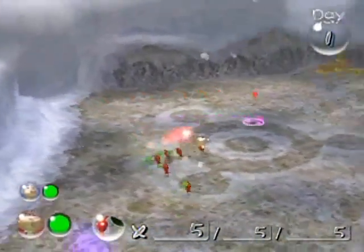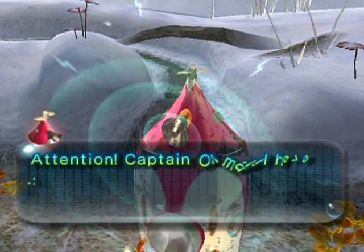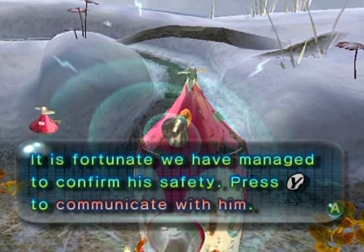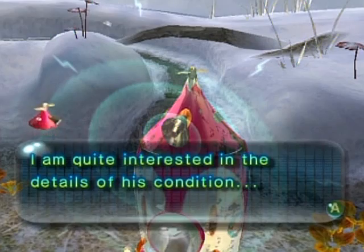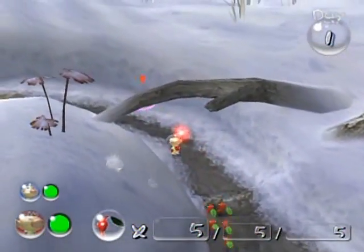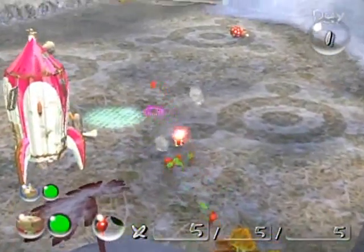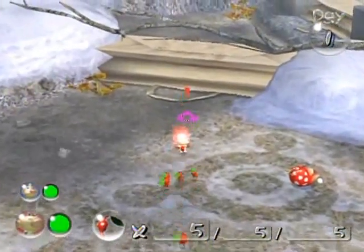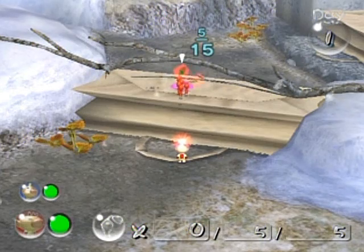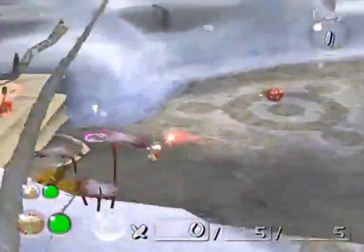If you take a look around here, you're going to notice that you are kind of stuck. There's a paper bag here — if you throw some Pikmin on top of it, you can see it shows five out of fifteen. I threw five Pikmin on there and it requires fifteen to move it, so I'm completely stuck. Why don't I press the Y button to get over to Louie?